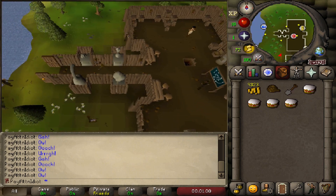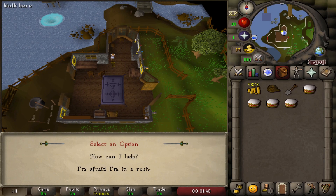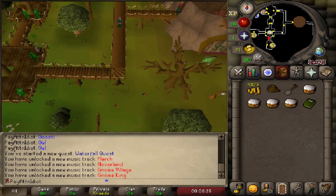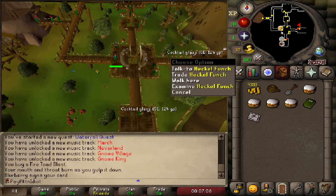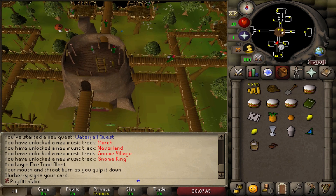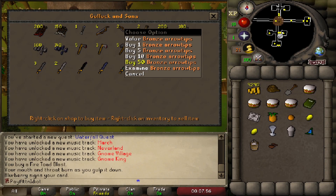Once you have 150 planks banked, start the Waterfall Quest up to the point where you need to go to the Gnome Stronghold maze. Walk to the Gnome Stronghold — get your bar crawl card if you don't have it, buy a drink from Blurberry for the bar crawl, then go to the eastern room and buy from Heckel Funch: one pineapple, one orange, two lemons, a cocktail glass, cocktail shaker, dwellberries, bucket of milk, and chocolate dust.